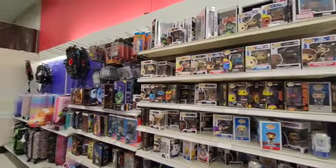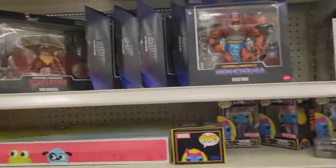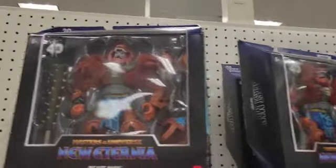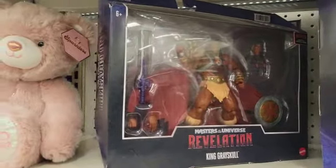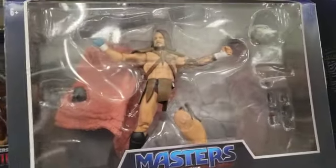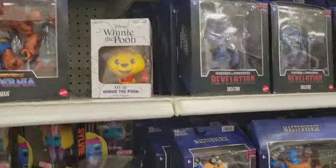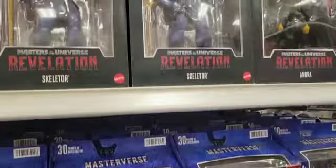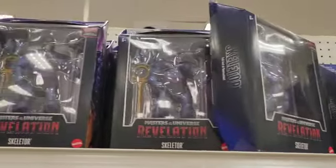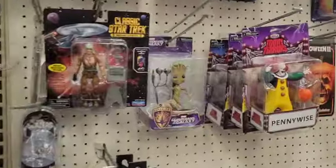Now let's go look at the toys. This is like the most stocked Masters of the Universe section I have ever seen. There's a plethora of Beast, Gray Skulls, and then a figure that doesn't belong — what is this? We should buy it. Still have Fisto, Skeletor, Adora. I think this is where all the Skeletors went to die. Oh look, Pennywise — he needs to go to my room.